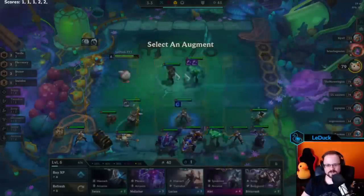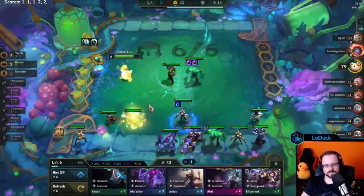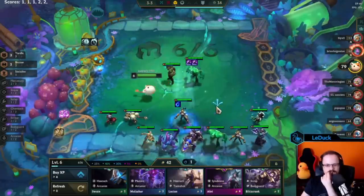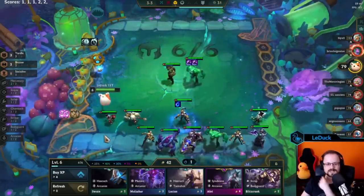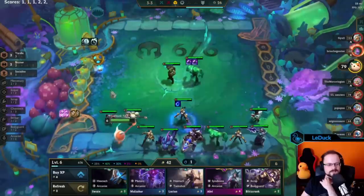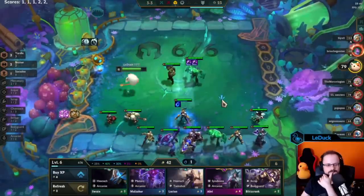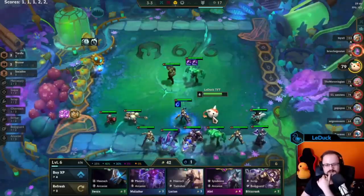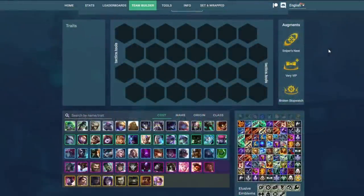Duet as an augment can only appear in your selection screen if your Socialite trait is activated. It's a little odd because you only need a single unit — in this case the Gnar — but still, if you're looking for Duet in stage 3.3, you should make sure you have a Senna, Gnar, or Seraphine on your board. If you don't want this type of augment to appear, remove them from your board in stage 3.2. The simplified rule is: augments that enhance a specific trait usually can only appear if that trait is activated on your board before the selection screen.